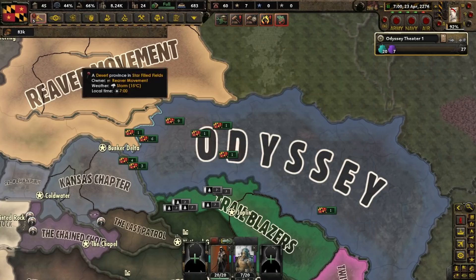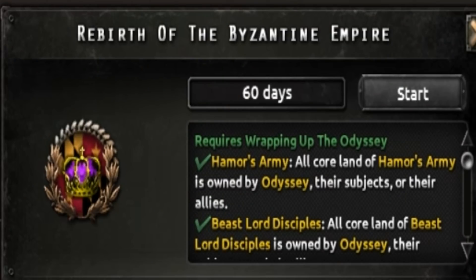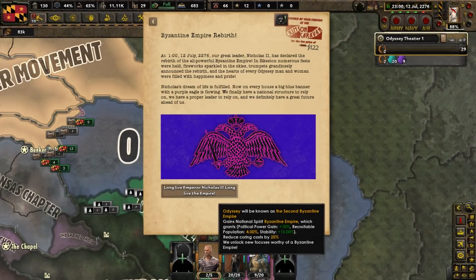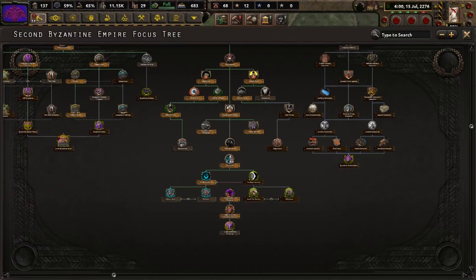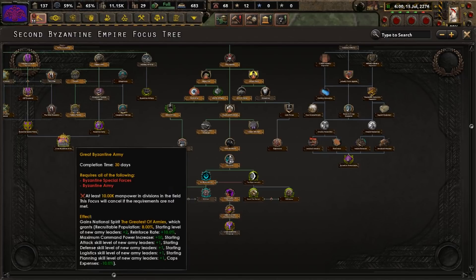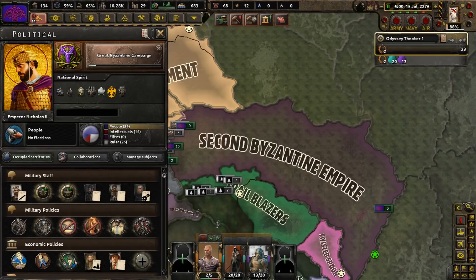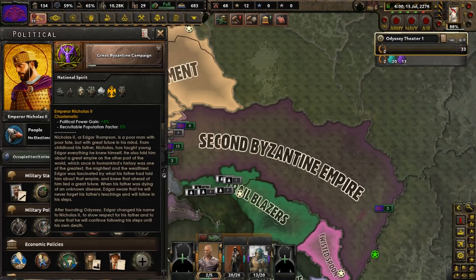With all the prerequisite land acquired, as soon as we are able, we are going to do the focus Rebirth of the Byzantine Empire. Byzantium is reborn in the former U.S. state of Missouri, but it is Byzantium nonetheless. Odyssey shall become the Second Byzantine Empire. Due to the transformation, we have got ourselves new focuses, such as the Great Byzantine Campaign and the Great Byzantine Army. Besides the name change, our country has got a new flag, and Nicholas II now has a much more grandiose portrait befitting his status as an emperor.